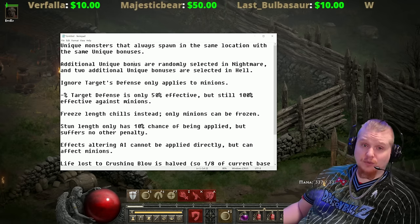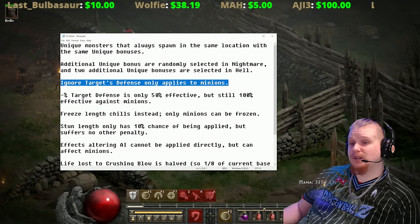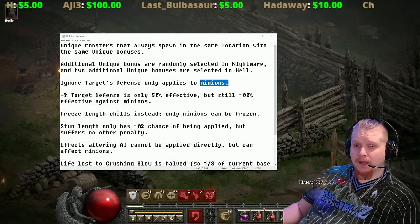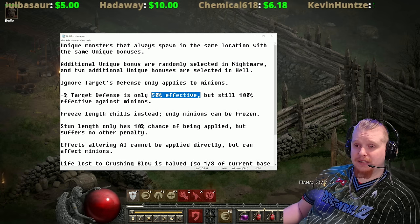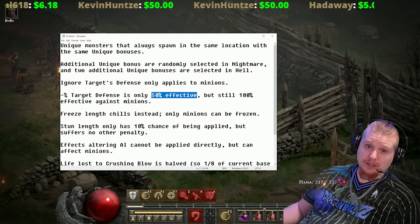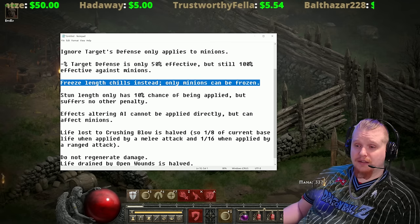Each individual super unique monster always has a bonus in addition to the randomly selected ones. Importantly, 'Ignores Target's Defense' only applies to minions — it does not work on the super unique monster itself. Negative target's defense will work on the super unique but only at half effectiveness, so 100 negative target's defense becomes 50 versus the super unique, though it remains 100% effective versus minions.